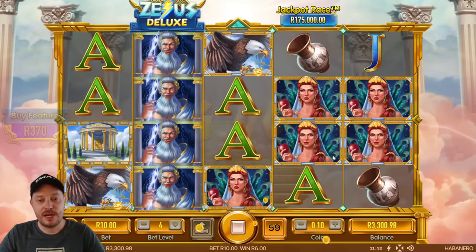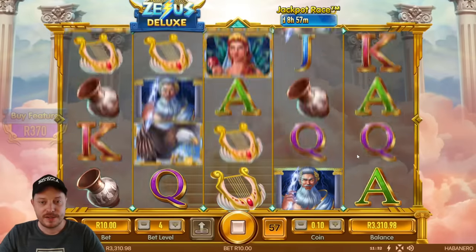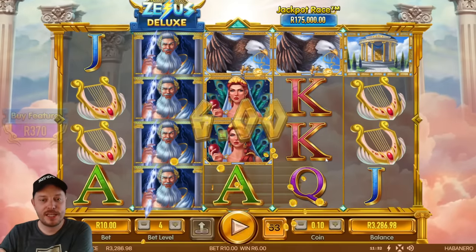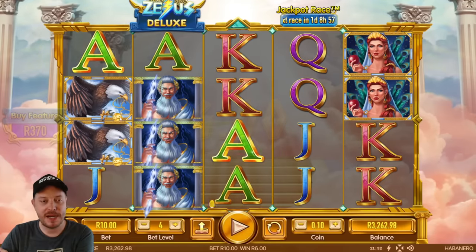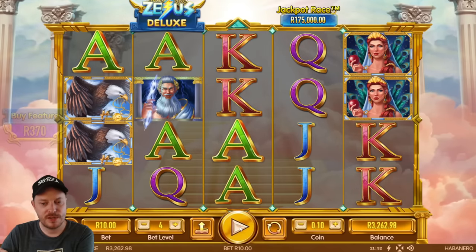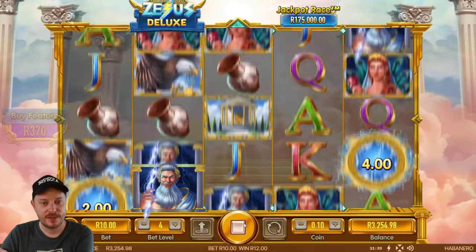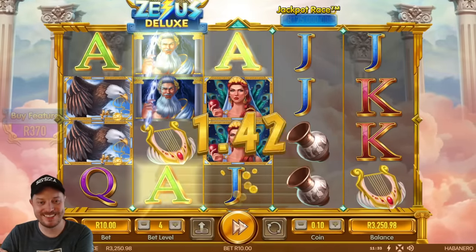That one paid 730 rand on 12 free games — pretty well! Money respin, we're looking for you next. I wonder how long it'll take. They don't have a double chance for that unfortunately. I'll try to buy the feature — why won't it let me buy? Oh, because the Zeus wild is activated — that's why. Once he goes away I should be able to buy the feature.